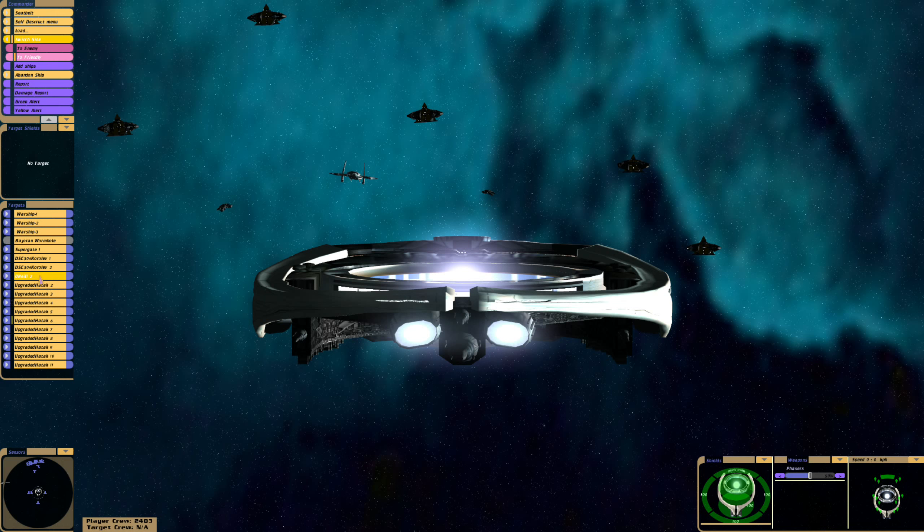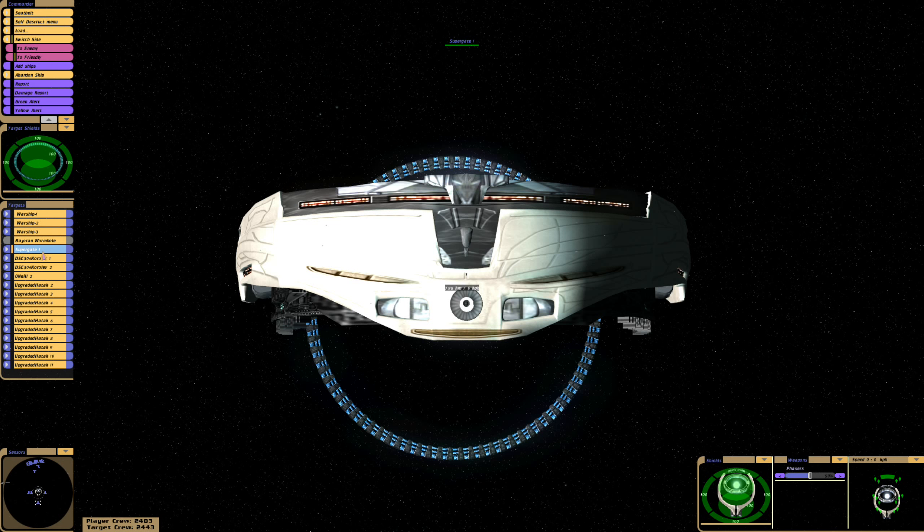There is a bit of a dispute about what class of ship the Asgard sent. Some say it wasn't the O'Neill class because it looked smaller, which it did, but it might have been an error by the CGI department. We only have the O'Neill class available, and I've added two X-304s and two Koralevs because I wasn't sure which ones had the Asgard beam weapons.